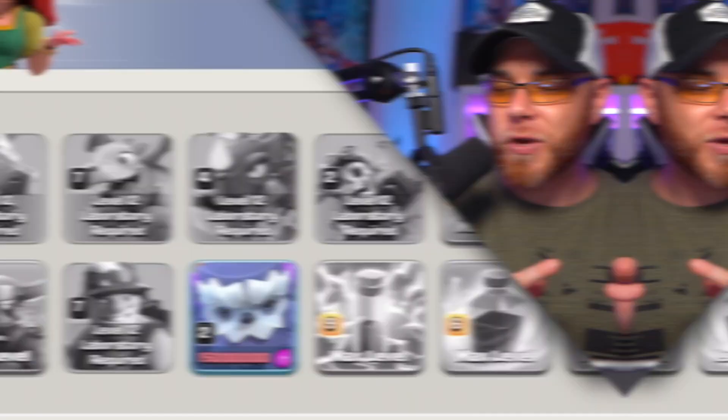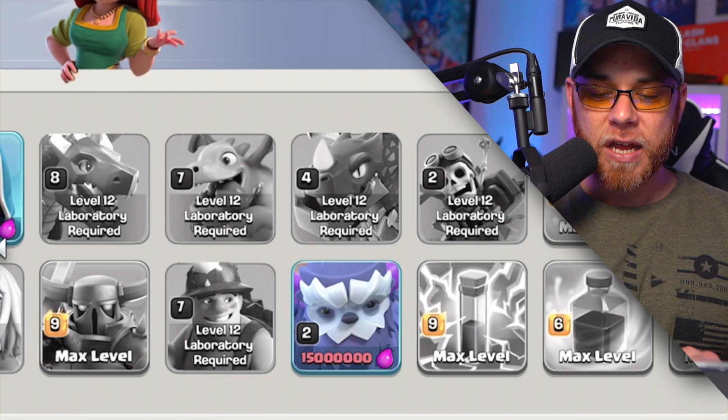We do have a few Hammers that we need to spend today. We're going to go ahead and upgrade our Yeti to level 3 with the use of a Hammer of Fighting, and we're also going to upgrade our Jump Spell to level 4 with a Hammer of Spells.